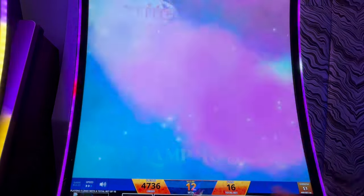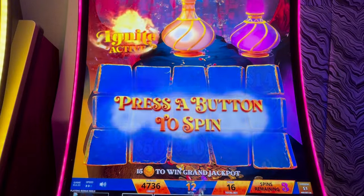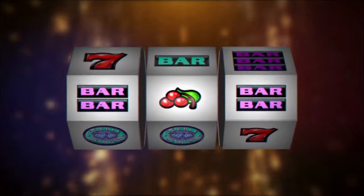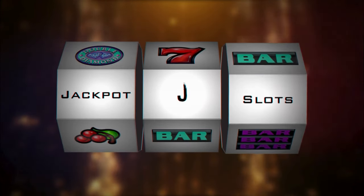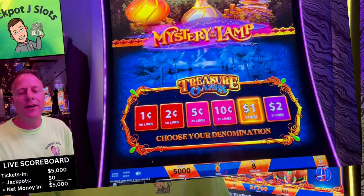We got the double jackpot slots at Aria in Las Vegas. We're going to play some Mystery of the Lamp today. If you remember the last time I played it here at Aria, it was not pretty — it was actually this machine over my shoulder. But today we're going to play this machine with a $4,700 major and a $16,000-plus grand jackpot. So we're seeking revenge in the most meaningful way: give us our money back. Let's find out what happens right now and hopefully hit a big jackpot.